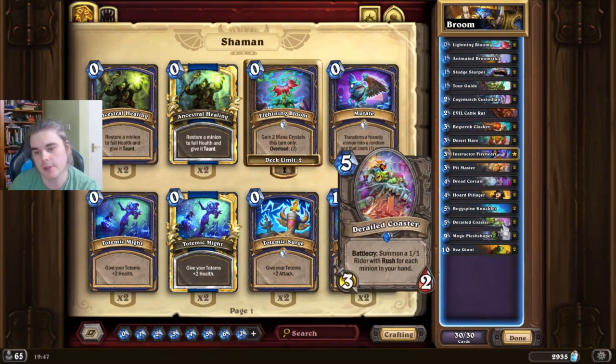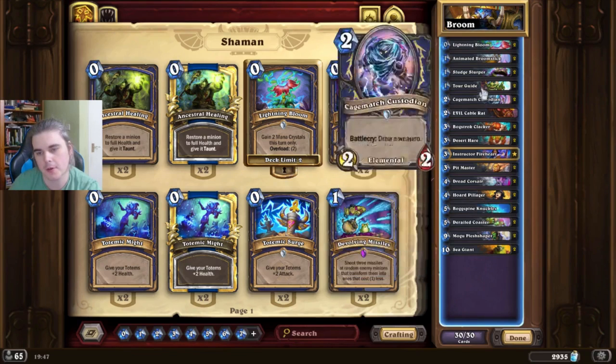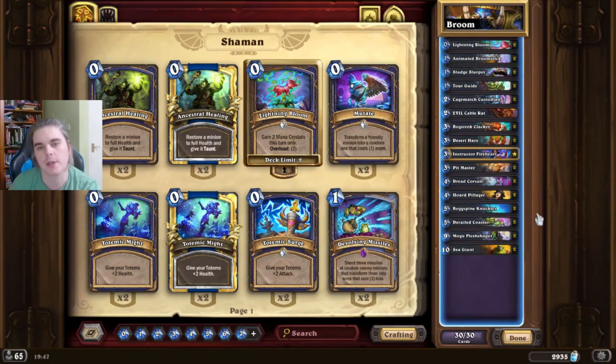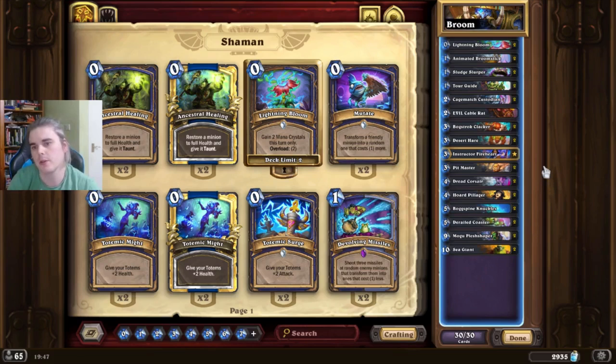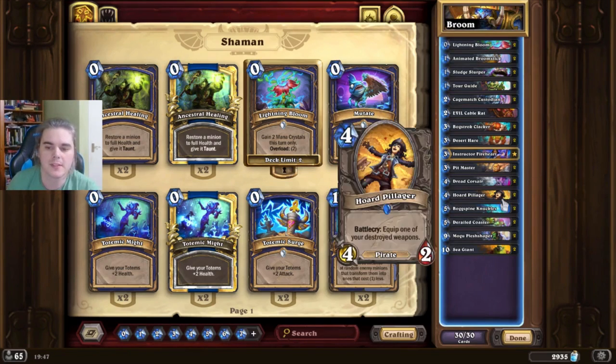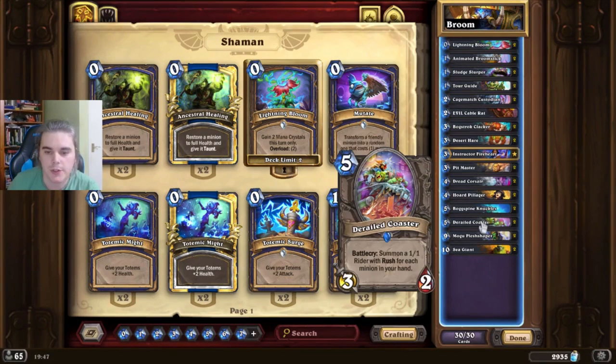Coaster, Mogu, and Sea Giant are the build-around cards. While the deck is also built around Knuckles, it's built with these three cards in mind. When you're playing the game, you want to be keeping Coaster in mind. You need to consider whether you want to be actually playing minions from hand, because every time you play a minion from hand — say you played a Tour Guide earlier — it's going to take away a rush minion from the turn that you play the Coaster. So managing that is very important.